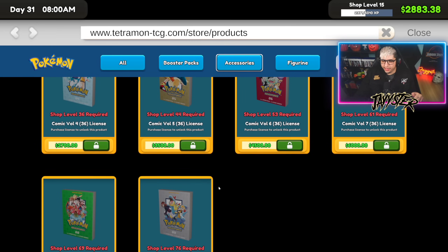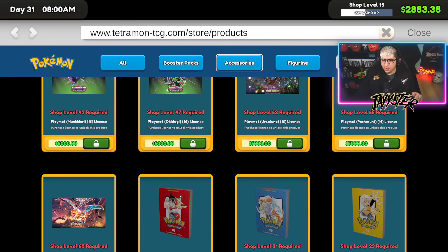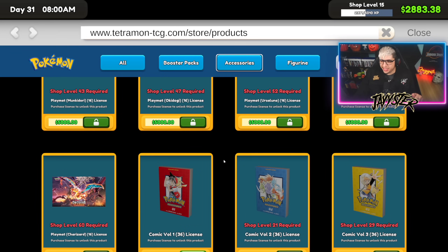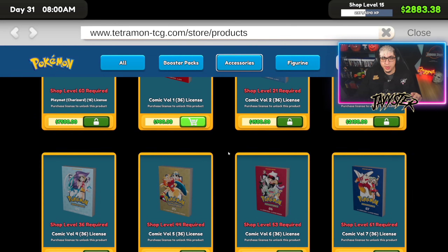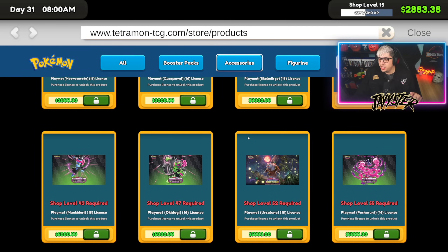There they are — Comic Volume One: we have Red and Pikachu, Blue, and Yellow version. That is clean! TCG Card Shop Simulator is such a cool, cozy, fun little game, and the fact that we can add these mods is awesome. Now with these Pokemon comic books, the game is just going to keep getting better. Shout out to Red Hex for making this possible. That's how you download the new Pokemon update for TCG Card Shop Simulator — hopefully this helped. Hit that like button, subscribe to the channel, and I'll catch you guys on the next one. Take care, peace!